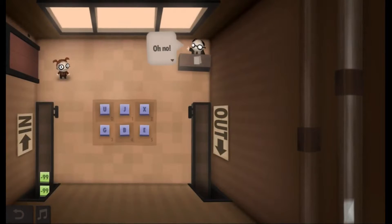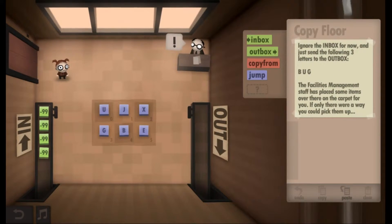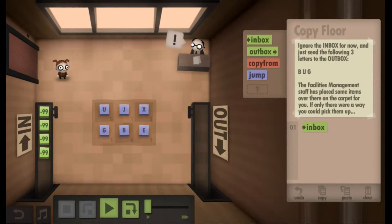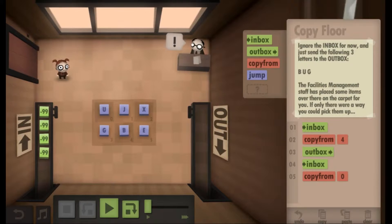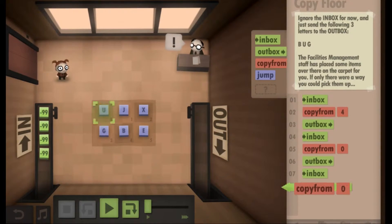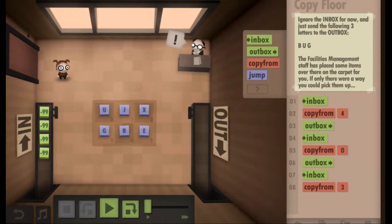Alright, off to copy floor, which is about copying things to local variables. The inbox compare system is completely broken, but that doesn't mean we get to take a break from work — ignore the inbox for now and just send the following three letters to the outbox: B.U.G. The facilities management staff has placed some items on the floor if they're the only way you can pick them up. So we have copy from, which is an instruction that overwrites whatever value we're currently holding with whatever value we grab from memory. We're gonna grab something from the inbox, then copy from B into that, then put it on the outbox. Then copy from U and send that to the outbox, then copy from G.